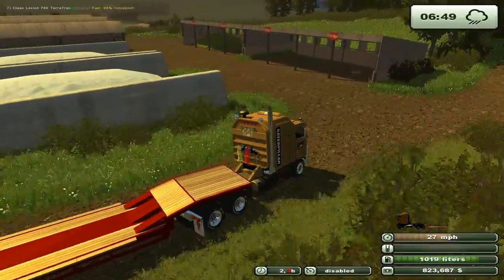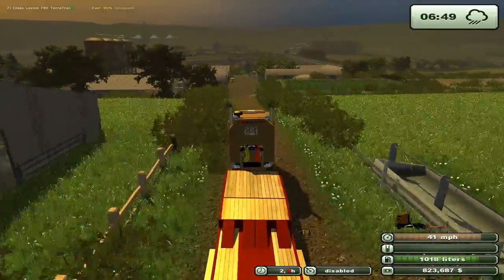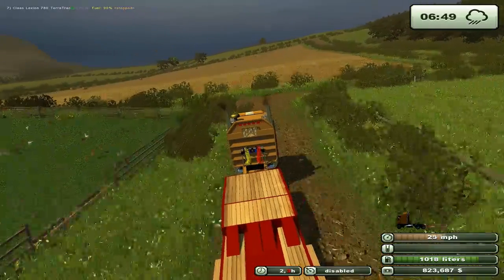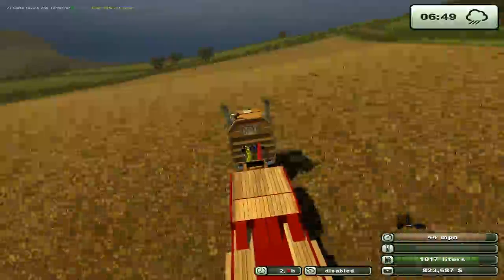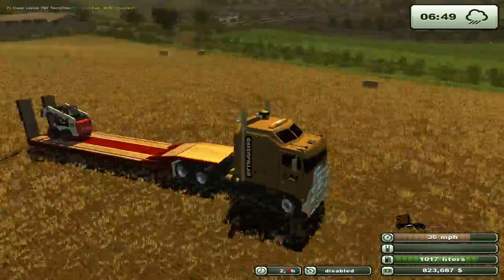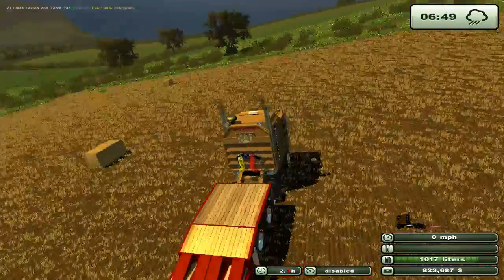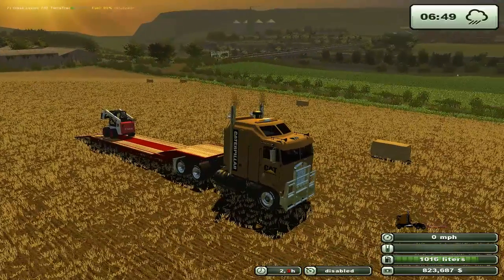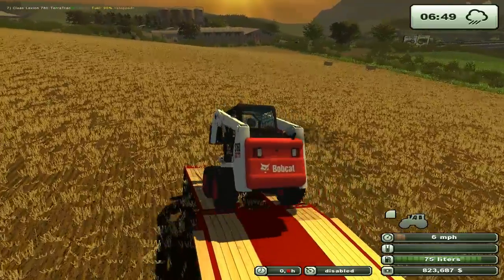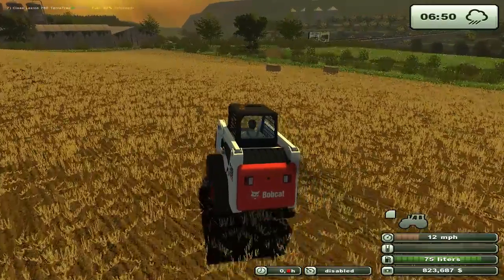Man, this is going a lot faster than last time. It helps to have the Bobcat — it's easier to manipulate things. Let's go up here and position ourselves sort of middle of the road-ish. Brakes on, lower the back. One, two, three, four, six, seven — perfect. There's something about the front of the Bobcat and the Goldhoffer trailer just not getting along. That's sad.